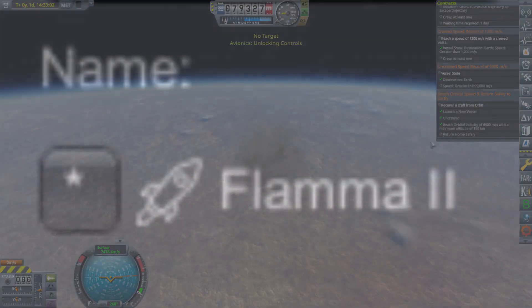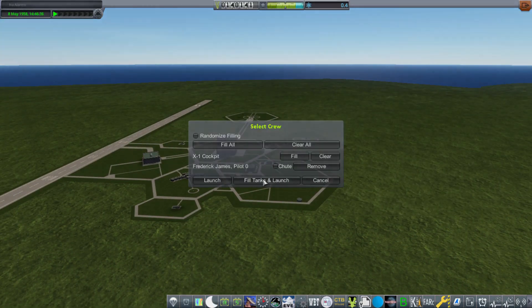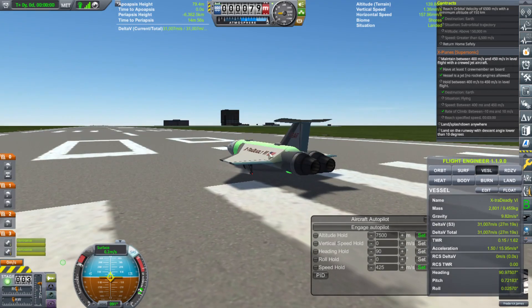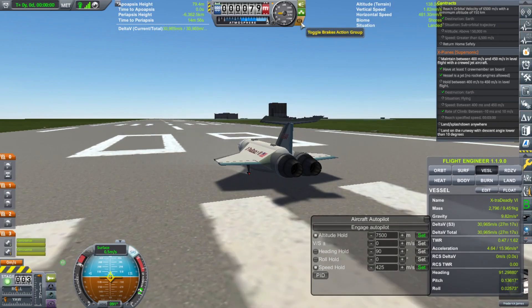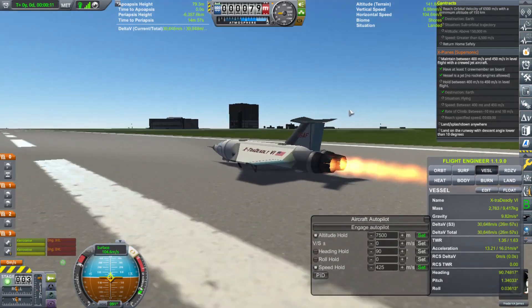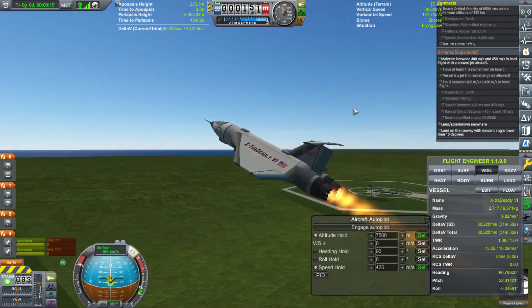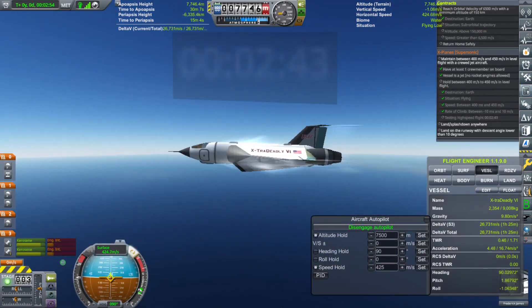Which means we're going to have to do this again. But first, another X-Planes contract. Here we are on the runway — I'm going to fire up the engines, put on the brakes, and then release the brakes and jump forward. I'm going to pitch up now that the afterburners have kicked in, and climb up to an altitude where we can cruise at the speed the contract needs us to.